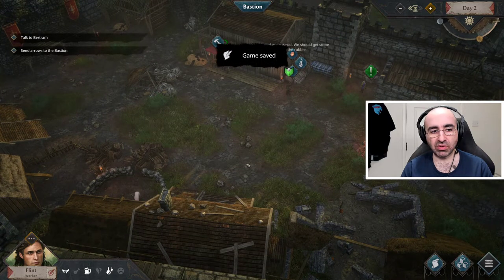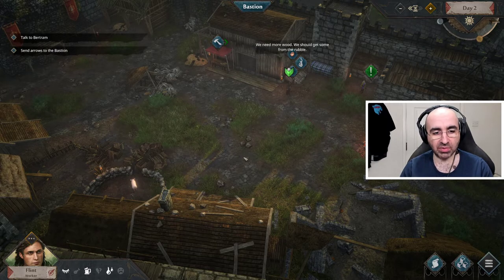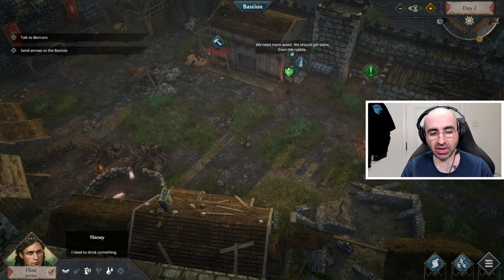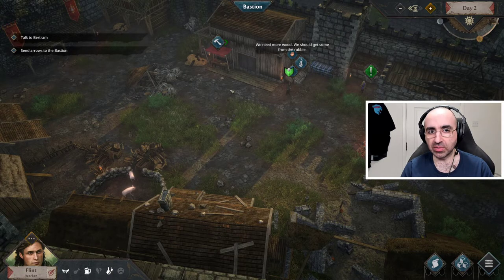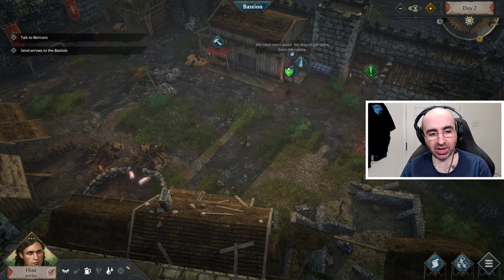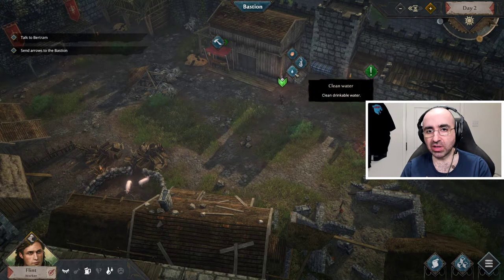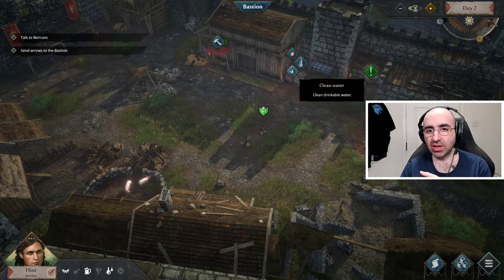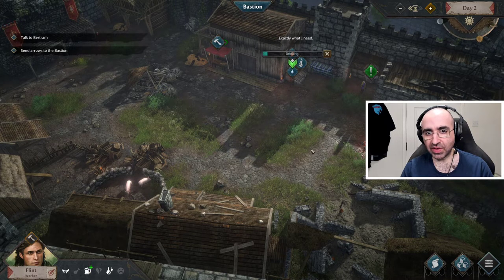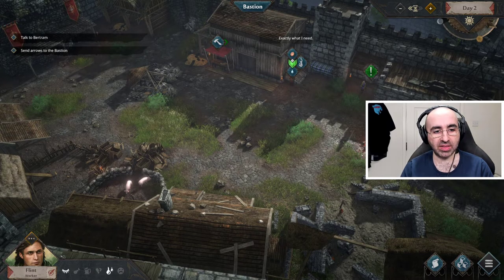The goal essentially is to survive a week — literally survive a week — and then we'll see what happens. I'm now tired, hungry, thirsty, and wounded, so I need to work out how to solve these issues. I have clean water in the pantry, so I can click this symbol to drink. Check out what's available for you in the pantry.